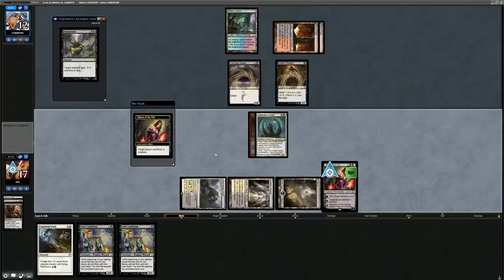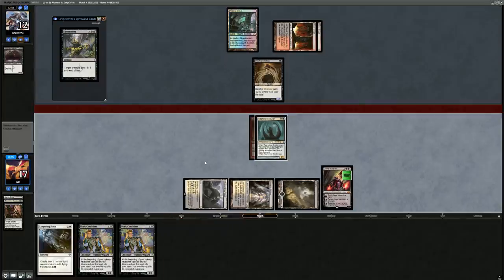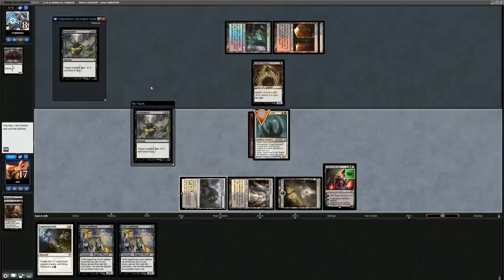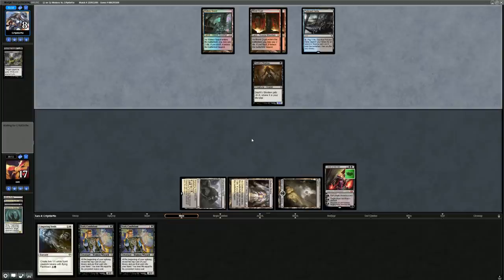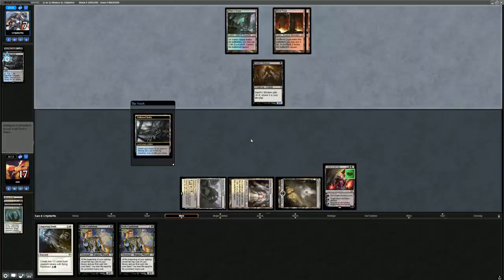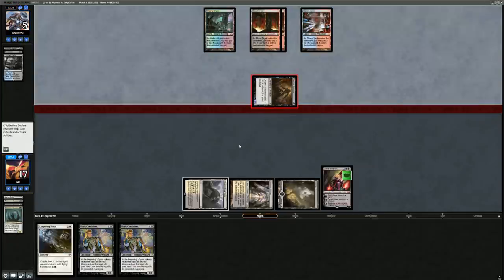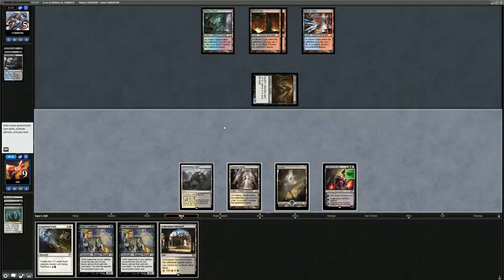Opponent sacrifices Gurmag Angler, keeping Death Shadow. If I attack I also grow the Death Shadow, which is not ideal — especially with Dark Confidant taxing our life total. I don't think I want to actively lower their life total until we find an answer for Death Shadow. They do fire off the Dismember; Death Shadow is now a 5/5. They've got a Bolt in hand and two unknowns. Lingering Souls can buy us some time.